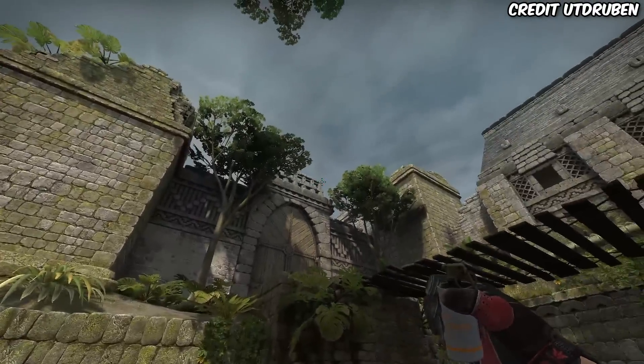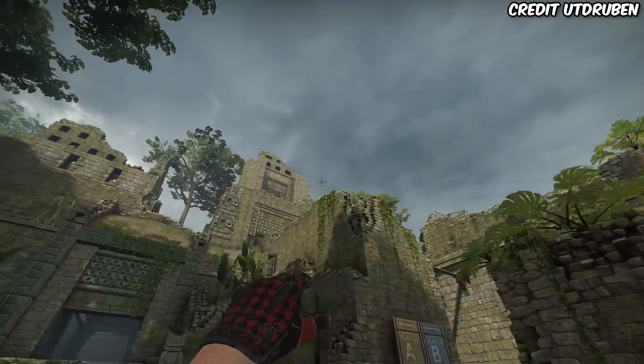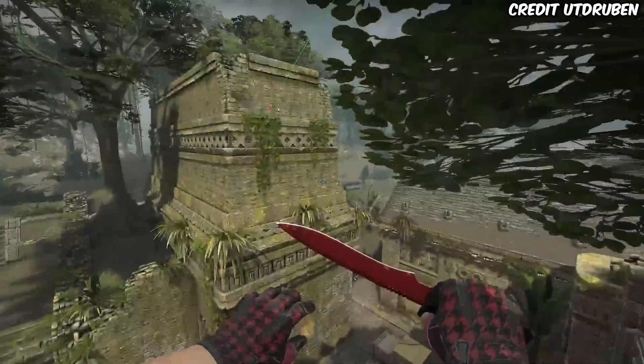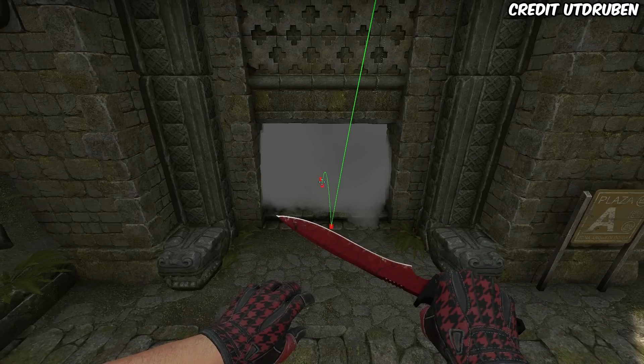Fast donut smoke: get stuck into this corner of these rocks, put your crosshair at the tip of the building, and without moving your mouse run alongside the wall before you hit the corner of this building, then jump throw. Use this smoke for your aim rushes, and make sure to subscribe so you don't miss out on future CS2 tips and tricks videos.